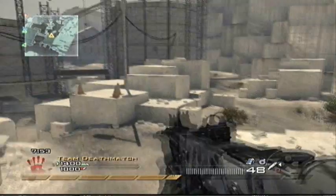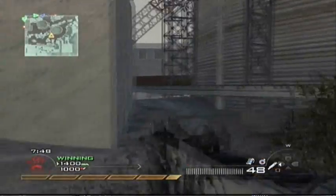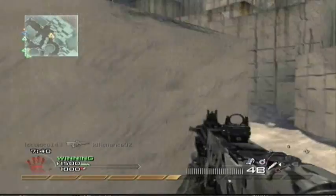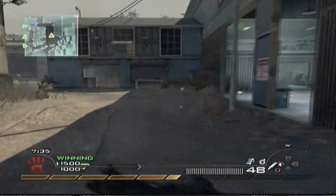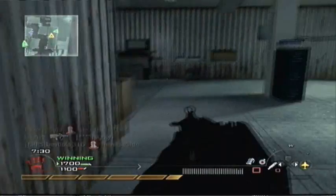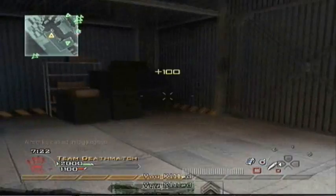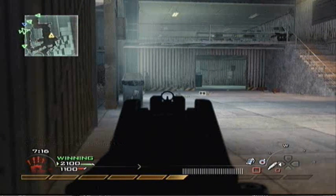Ground War basically amplifies, at least in my opinion, all of the problems with Call of Duty and just makes them awful. Here I am running around trying to get that last kill, and I found somebody's TAR with Grenade Launcher. I ran out of grenades, but I shoot that guy down for my Harriers. Unfortunately, somebody on the other team must have had a Stinger Missile out already, because I do get a couple of kills with the Airstrike, which is pretty good, and then unfortunately they shoot it right down.